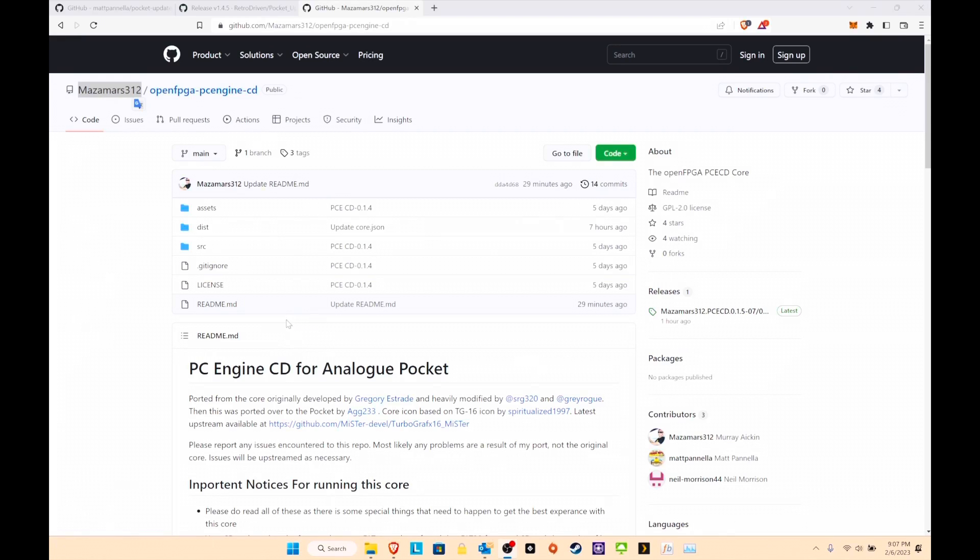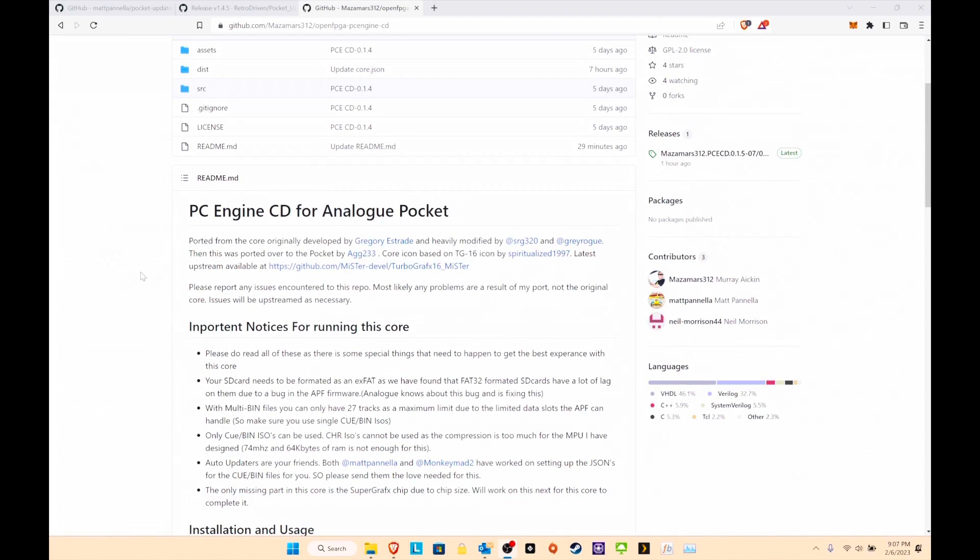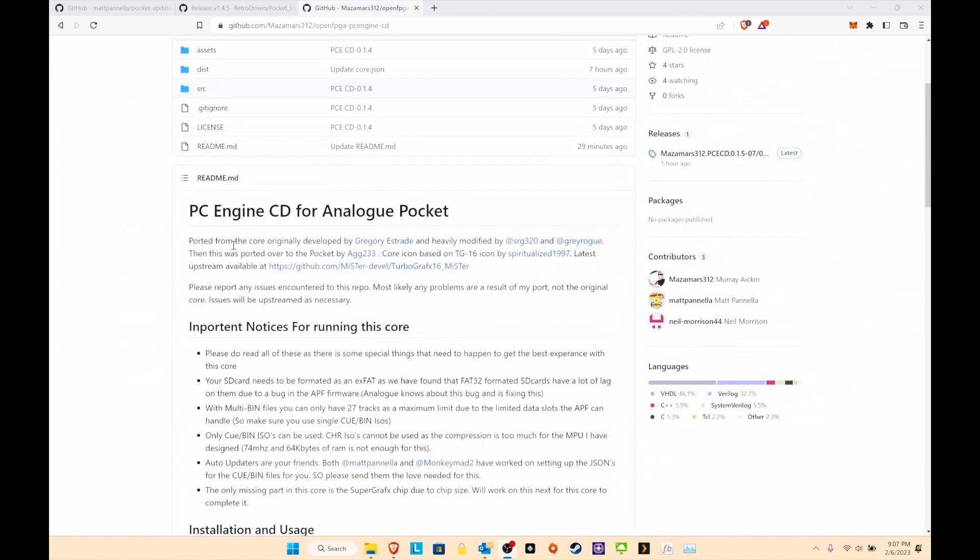I recommend you have a good size storage. I'll probably end up upgrading my SD card again from 128 to 512 in the near future just to future-proof it, considering these games are pretty big. And if rumors are true about the PS1, maybe that will come along too, but for now we're talking about PC Engine CD.